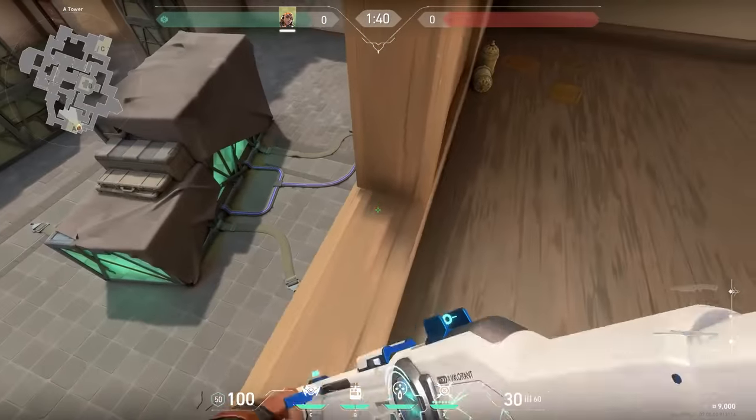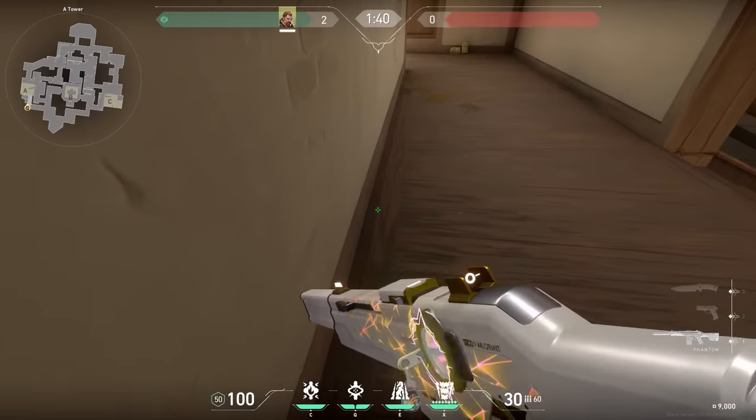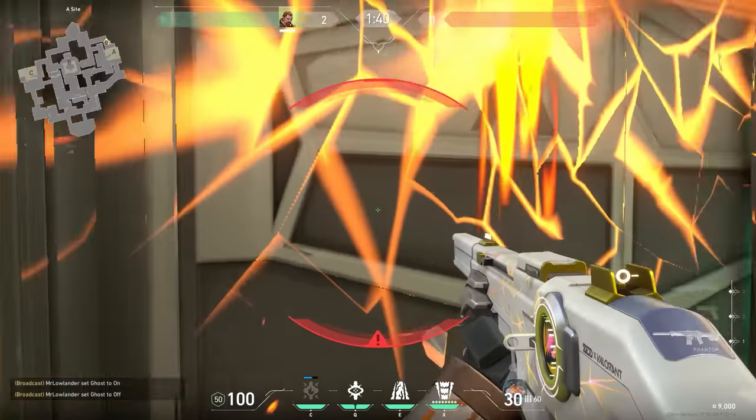This trick works best if you jump out immediately to catch the enemies while they're distracted. Also for Breach players — if you want an aftershock that catches everyone in hell, go to this corner and aim at this part of the wood. It's not that hard to remember, and this way the enemies will have to run out of it.